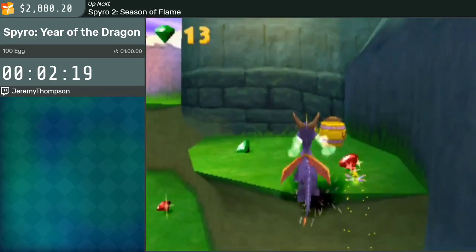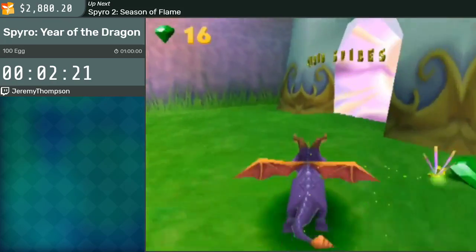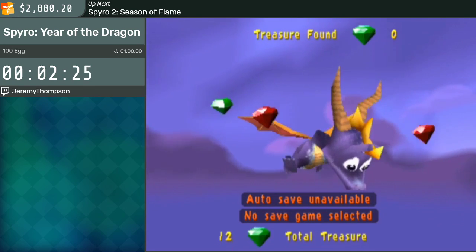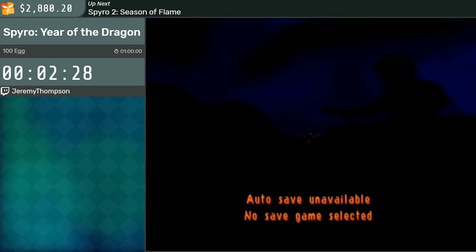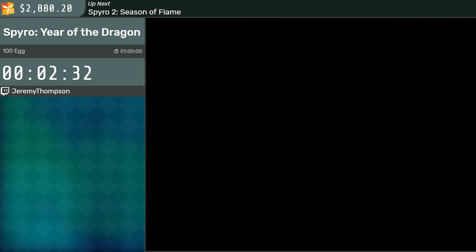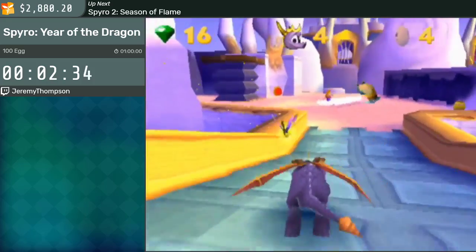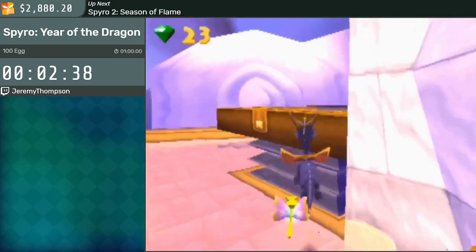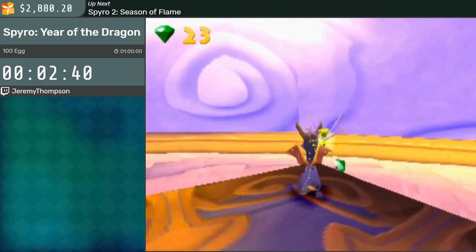There are 150 eggs in the game, and only 146 of them are available before the fight that ends this category. Of those 146 eggs, we picked the fastest and most consistent. There is some amount of compromise on speed versus consistency. There are a couple eggs that would be faster if we could just do them faster consistently — maybe four or five of them.